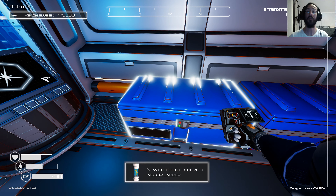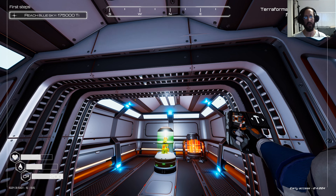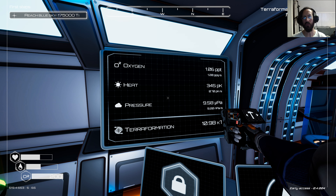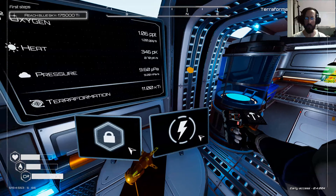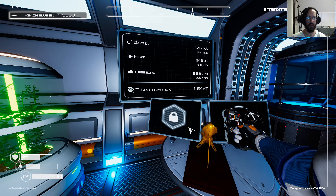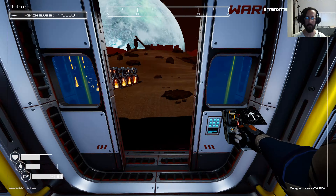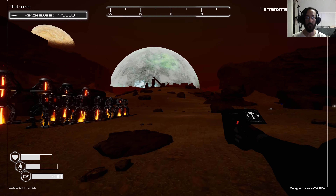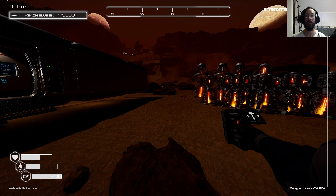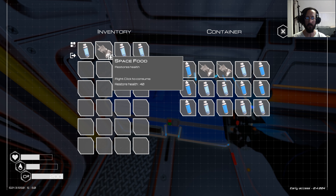We got indoor ladder — so I haven't even tried building a second floor. I guess we'll find out. We're getting kind of close — 10K Ti. I have to assume that means I have 11,000 out of 175,000. So with all this backpack space and increased speed, we're going to go ahead and head in.